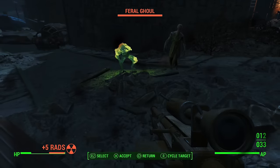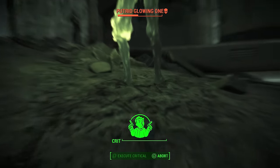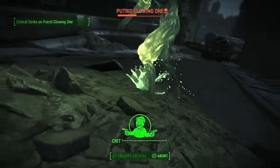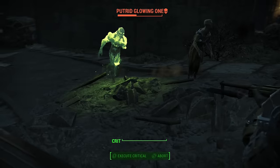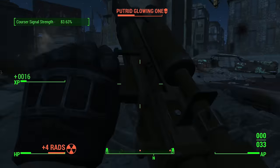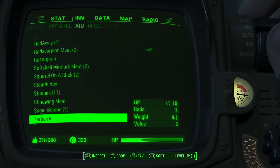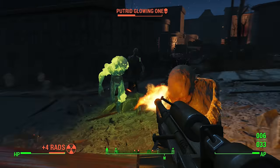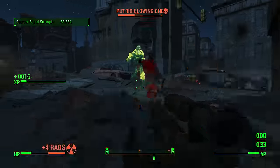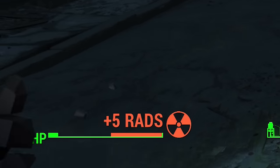Above all else, avoid radiation. Whether getting hit by ghouls or other creatures, or consuming food, Fallout 4 is much more unforgiving with radiation in general and its distribution of Rad-Aways. So unless you have better perks, you don't want to get hit, you don't want to eat the food, and you want to stick to stim packs where you can. Radiation also has the unfortunate side effect of lowering your overall health, indicated by the red portion of your health bar.